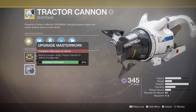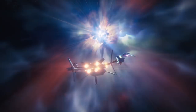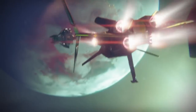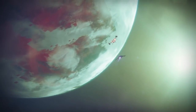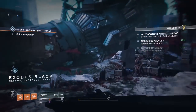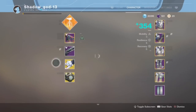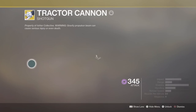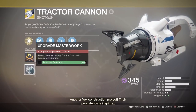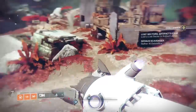So once you have your catalyst applied, you get to see the new objective you have to complete to upgrade your Masterwork Tractor Cannon. The objective for this one is to get kills with the Tractor Cannon. In PvE, it's going to take three kills to go up 1%, which means you would need 300 kills in PvE alone to reach 100% and complete the objective.